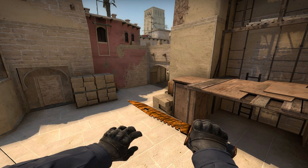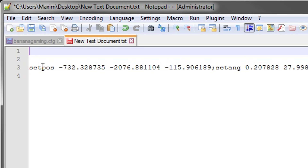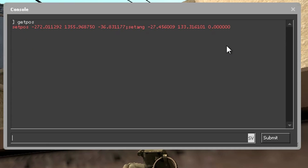Now there's two very good things about this. Number 1, the information you get is always the same. This means that you can copy the info and put it inside a notepad, for example, so you can use it anytime you want. Number 2, it also saves your angle from that position, which means you can use it for practice with, for example, grenades.